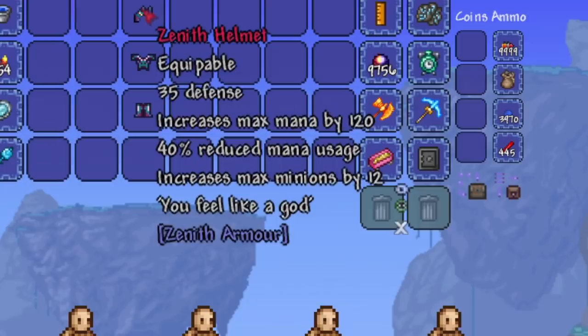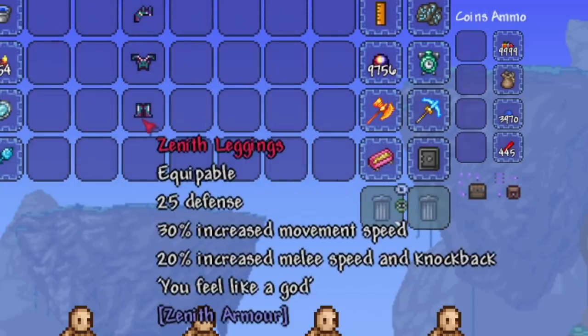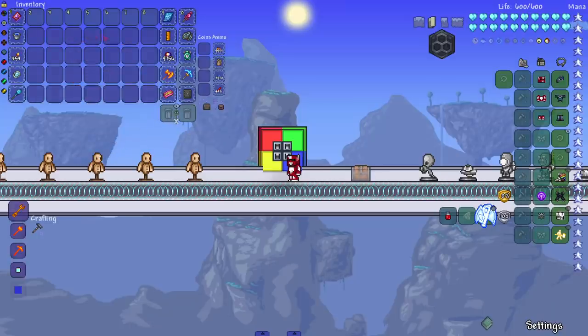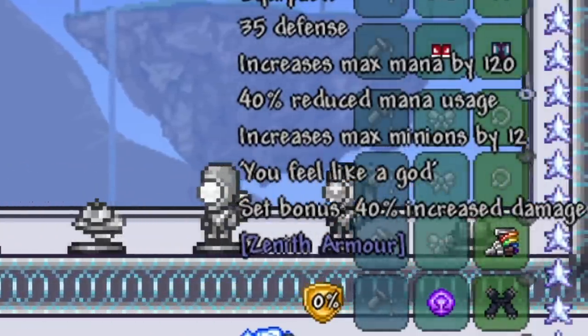The armor set has a nice 35 defense on the helmet, increases max mana by 120, 40% reduced mana usage, increases max minions by 12 — 'you feel like a god.' That's just the helmet. 40 defense on the breastplate, 40% increased critical strike chance, fishing power increased by 30 — 'you feel like a god.' And last but not least the leggings: 25 defense, 30% increased movement speed, 20% increased melee speed and knockback. Putting it on I now have 100 defense, and the set bonus is 40% increased damage overall.